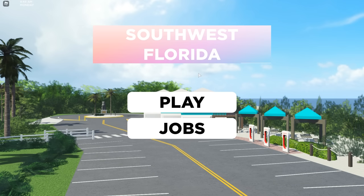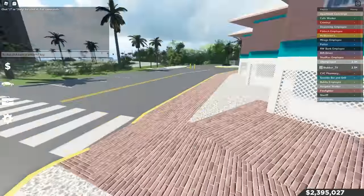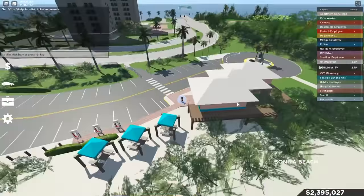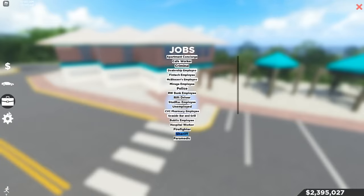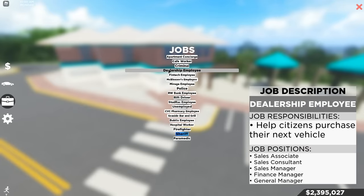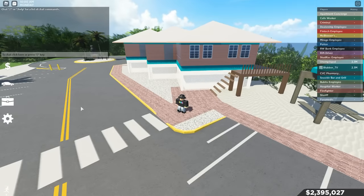First of all, you're going to see this loading screen. Click play and you'll be at this beach area. There are two ways you can go about this: you can either join the dealership team — just click that and you'll be taken immediately to the dealership if you want to buy a car.